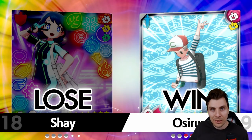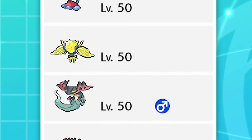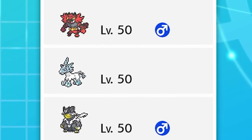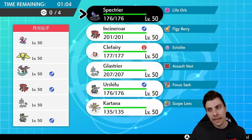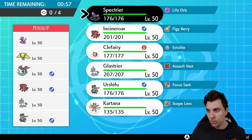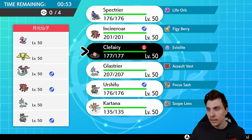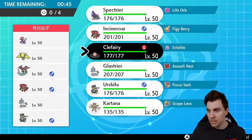Nice one to kick off with - very good game to my opponent. They showed us the ways with that Marowak and how deadly it can be even without Trick Room support. Up next we have Porygon2, Regieleki, Dragapult, Incineroar, Glastrier, and Urshifu - a pretty solid looking team. Not too heavy on Trick Room, but you've definitely got a Trick Room switch-in with the Porygon2 and Glastrier, so we need to be mindful throughout.